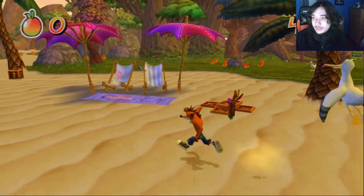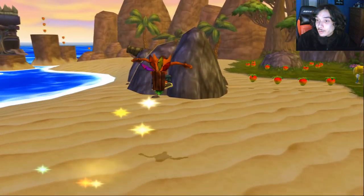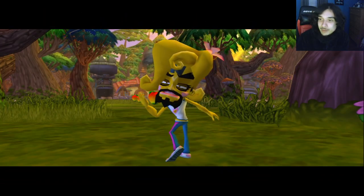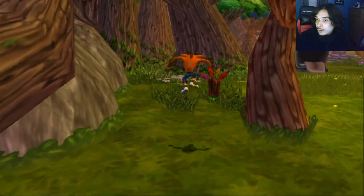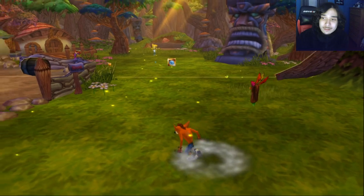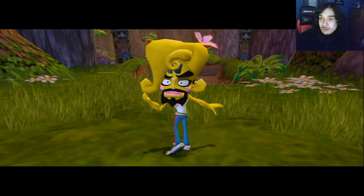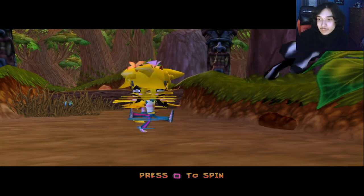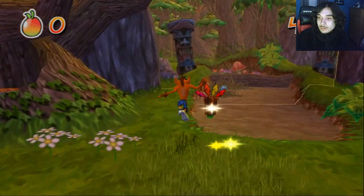All right, it's Twinsanity time — here we go, one of the better Crash games. Even though I rarely play this game, I'm planning a stream where I play it from start to finish, so be on the lookout for that. We have to be careful about avoiding wumpa fruit because there's a bunch scattered around the island. Plus, once you get close to wumpa fruit it will go right into you like a magnet, so we have to be careful about how we walk through the island.